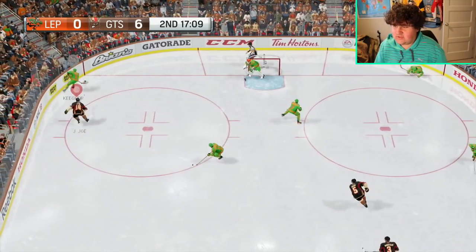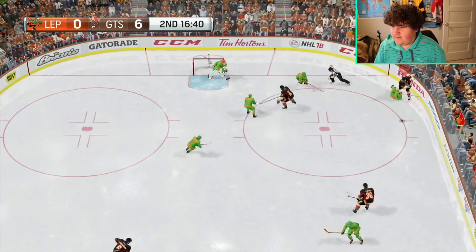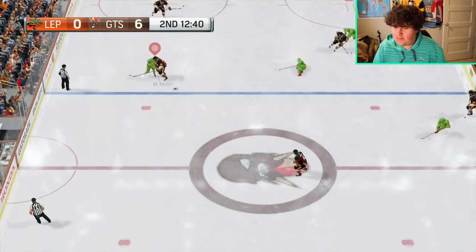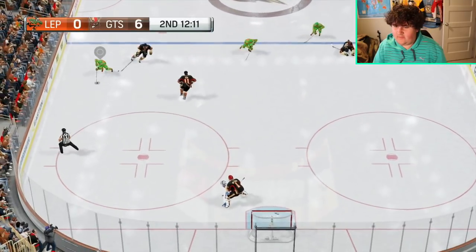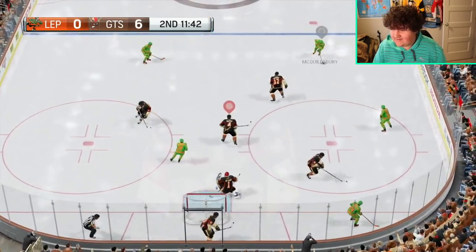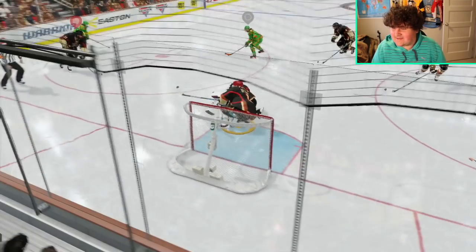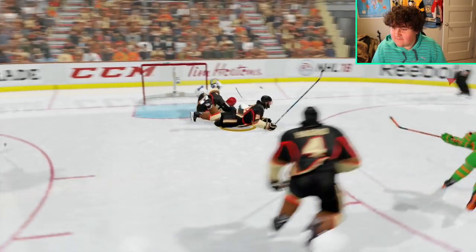He gets demolished again. He cannot get up — I'm just destroying him. Get knocked off the puck. I just killed my own guy by mistake. I'm going for the big hit — why won't it let me switch player? How did my goalie end up on the ground? So he just clipped him — somehow he didn't score. Oh my god, that's gotta be the greatest save of all time.